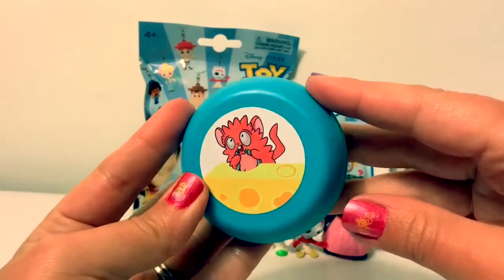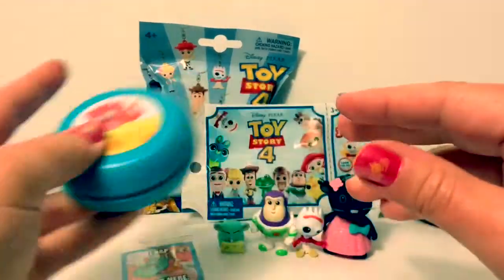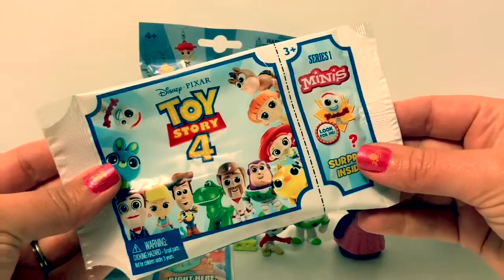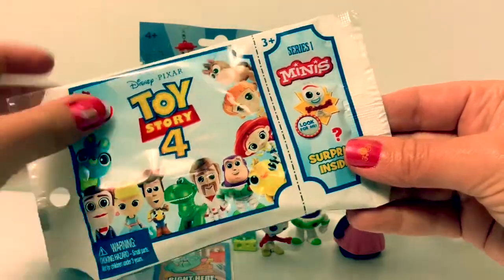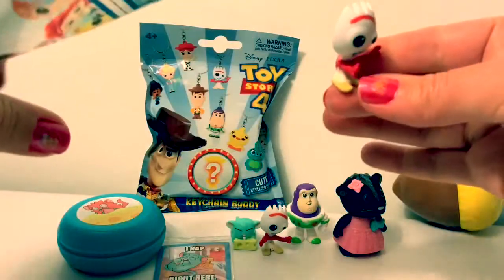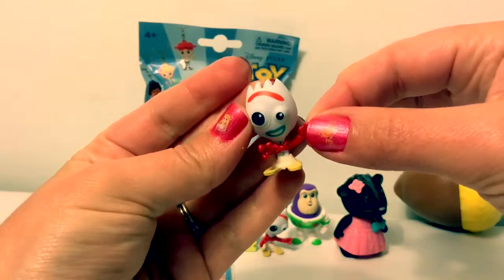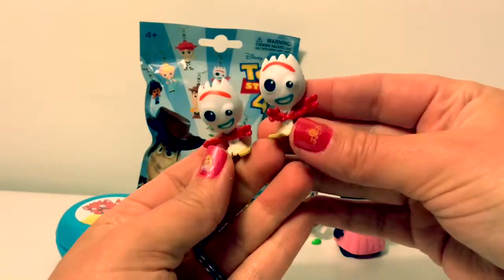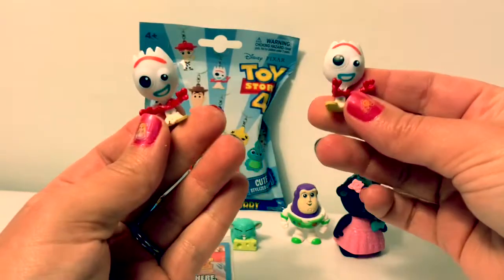This way you can keep your Play-Doh nice and fresh and it won't dry out. Let's open this Toy Story 4 Mini. I wonder who we're going to get. Who's inside? We got another Forky. How cute. Now we have two Forkies. Uno, dos. One, two.